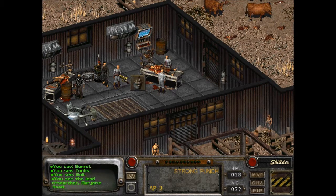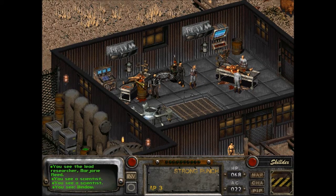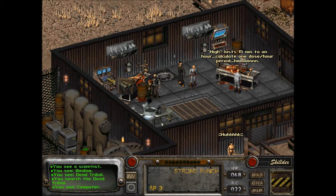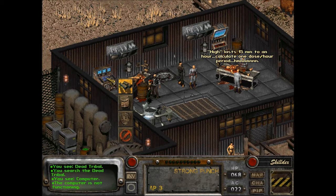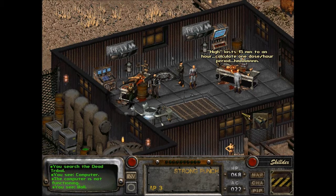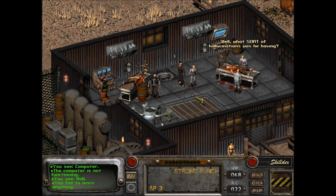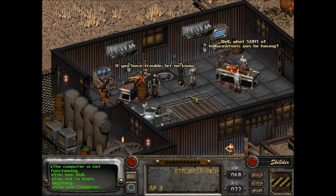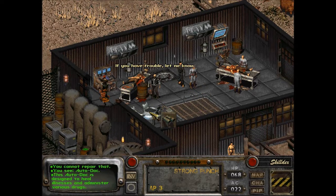Look at this — the lead researcher, Marjorie Reed. A scientist. A dead tribal — nothing on him. 'High. Lasts 15 minutes to an hour. Calculate one dose per hour period.' The computer is not functioning. What sort of hallucinations was he having? Repair is even worse than science. This autodoc is designed to heal illnesses and administer various drugs.